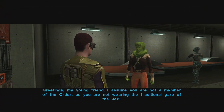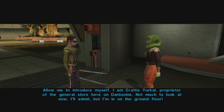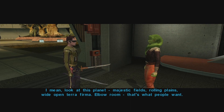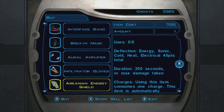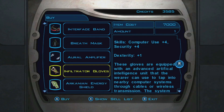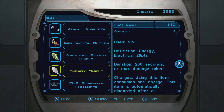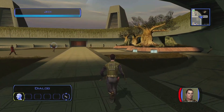A shopkeeper greets me: 'Greetings, my young friend. I assume you are not a member of the Order because you're not wearing traditional Jedi garb. Let me introduce myself — I am Gratus, creator of this general store. Not much to look at, I admit.' He says he's on the ground floor — rolling plains. I check out his wares: some stuff here. I definitely need to make some money. Let's keep going.